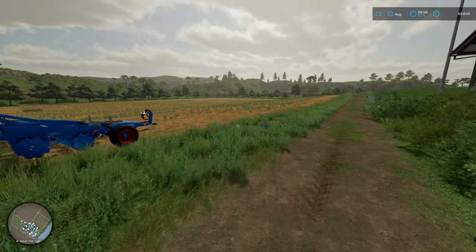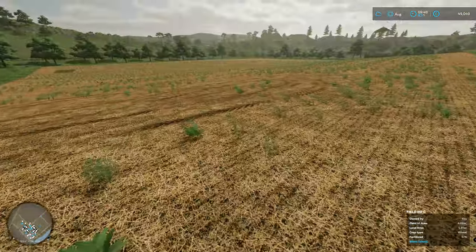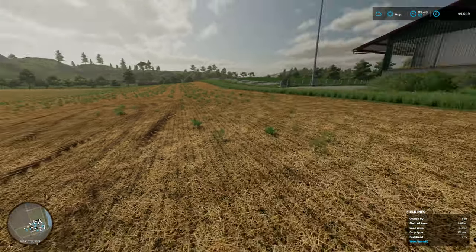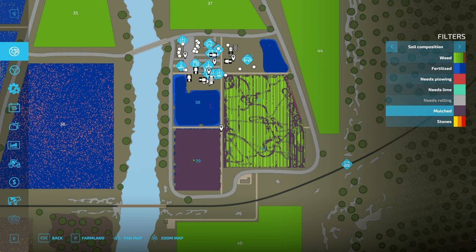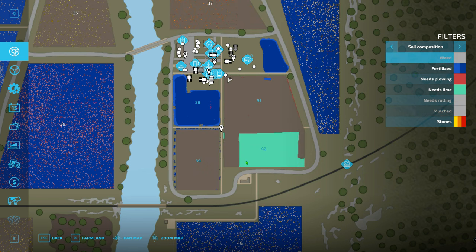Another thing that I did after harvesting was I mulched both the fields. As you can see after time's passed there are a few weeds, but we don't need to worry about them because we're going to cultivate this anyway. So this is fully mulched, and if we get rid of the mulch and actually look at the weeds, you can see there's a patch down here that needs lime. So I'm going to have to sort that out - I don't know why this part here needs lime, it's a bit of a strange one, but I will get that sorted.